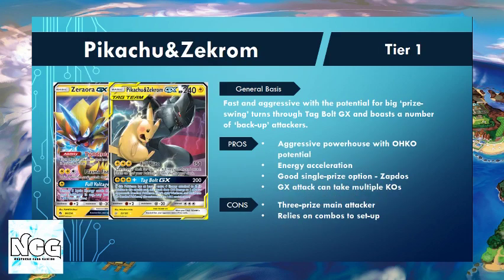Now we're into Tier 1 — these next three decks are what I believe to be the three strongest right now. With Pikachu and Zekrom, we just hit huge numbers. We are fast and aggressive, and we can have big prize swing turns with our Tag Bolt GX attack. We also have plan B options: we can go in with Zapdos or Zeraora, causing opponents a lot of problems with our multiple different answers.